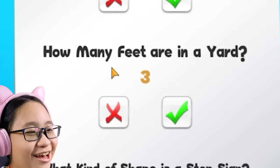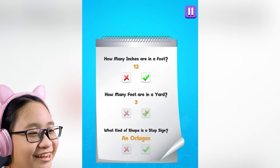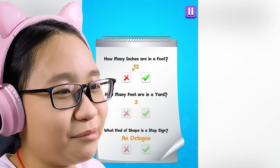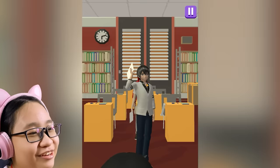How many feet are in a yard? This boy answered 3 — I guess that's correct. I don't know, I'm not a real teacher. I'm dumb just like these kids. I'm even dumber than little kids. How many inches are in a foot? 12, I think. Good marking! Oh, you got all of it correct. Now go away.